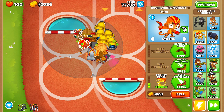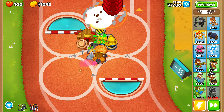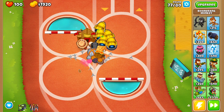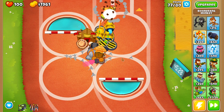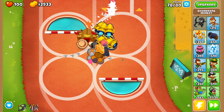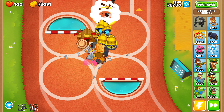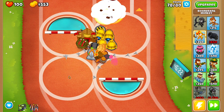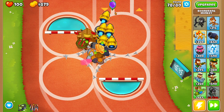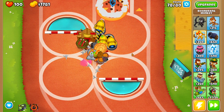A very important thing for this strategy: around round 78 the second ceramic rush is camo. The only towers with camo detection right now are Quincy and the ninja, so the second rush in round 78 can be a killer — you end up losing even if you use Quincy level three. The best way to handle it is to use Quincy level 10. With that you should be able to clear the ceramics very easily. Have it ready — here we go, those are the ceramics — use it and that's it.